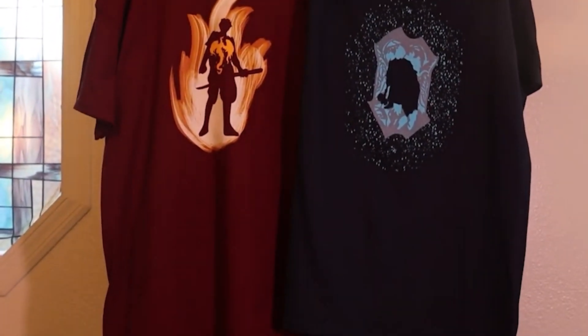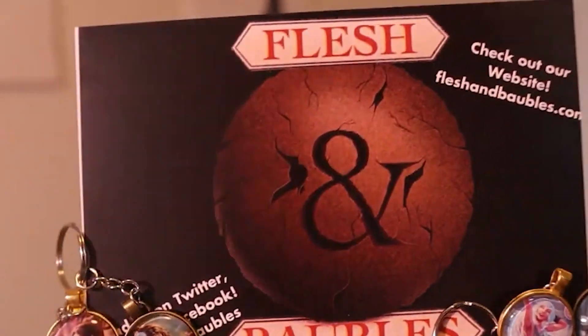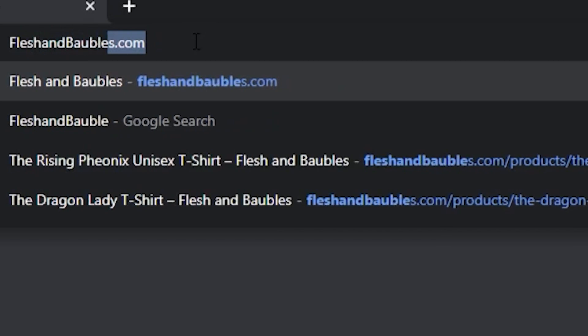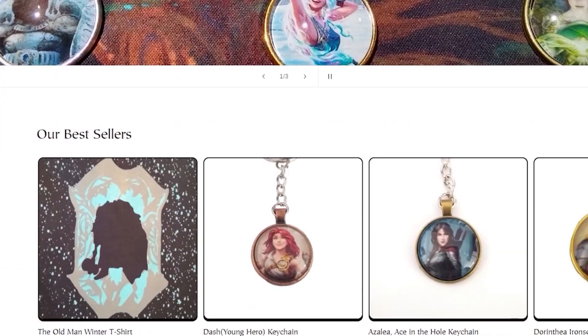If you like this shirt or the others we have just like it, we sell shirts, keychains, and more. Go to fleshandbobbles.com, enter the promo code 'sneep' and get 10% off your entire order. Really cool stuff, some great gift ideas — we'd really appreciate your support. Thank you.